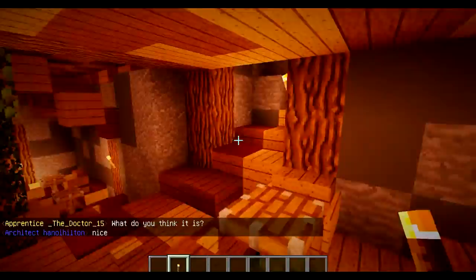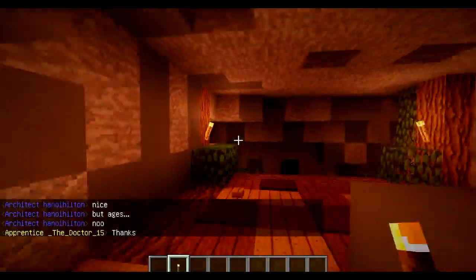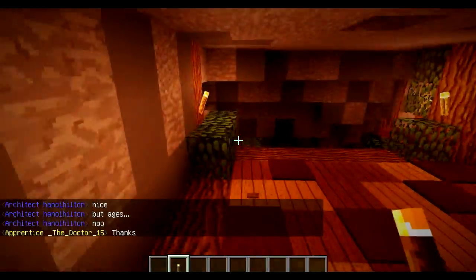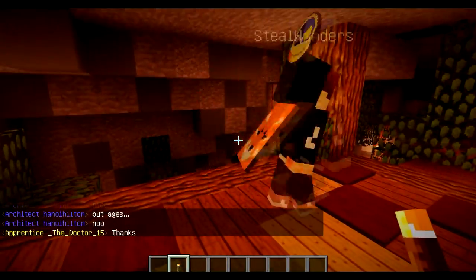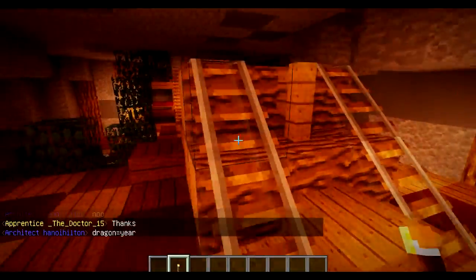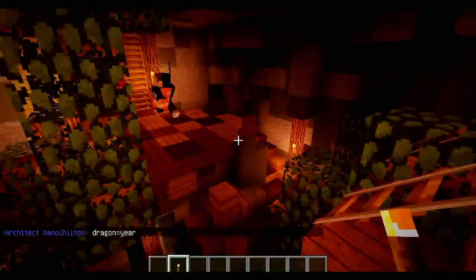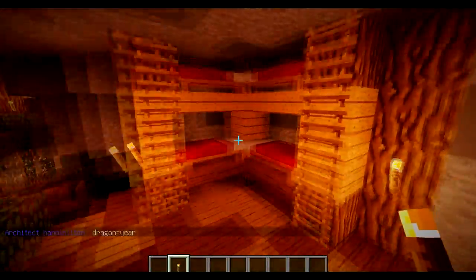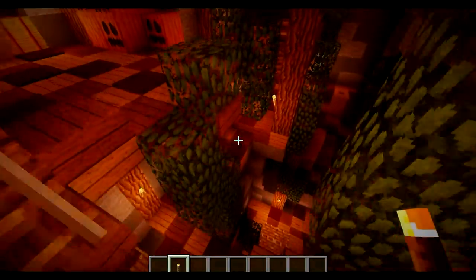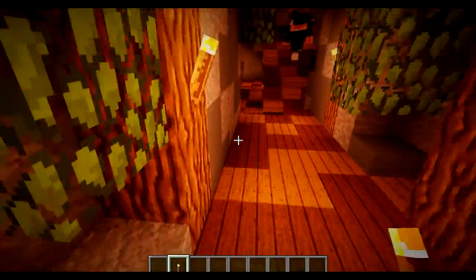If we go up here there are some piston tables. And here are some bunk beds - okay so this is like the sleeping quarters. And if we go back, I think we've shown pretty much everything in this part.